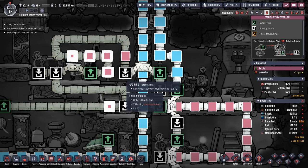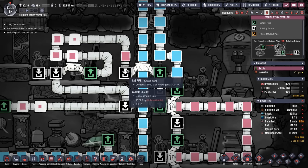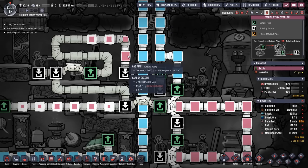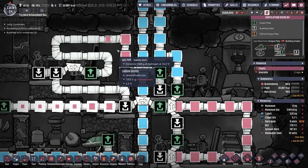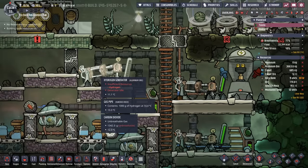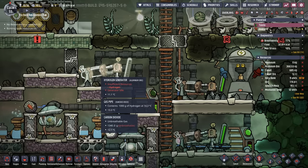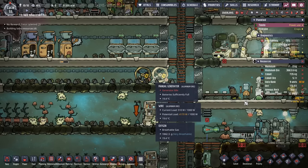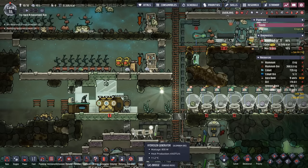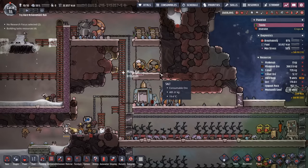So far the system's working well — we're already starting to see hydrogen back up in this line, which is a great sign because all of this is just more potential power. We're actually starting to burn off all of that extra hydrogen, which is going to go a long way from keeping the dupes off the manual generators. What I'd like to do is take this overflow hydrogen generator and put it up here.